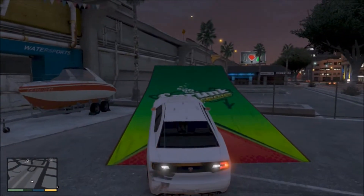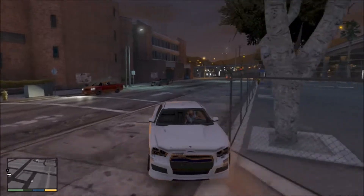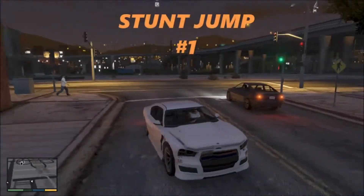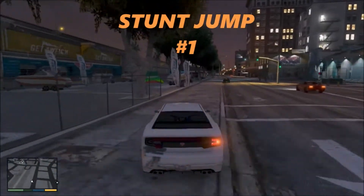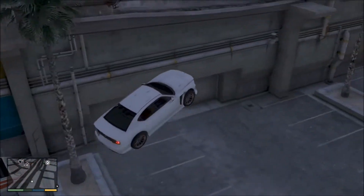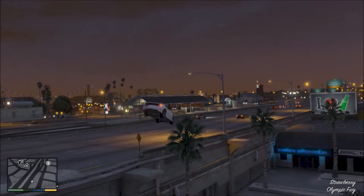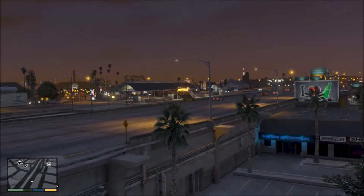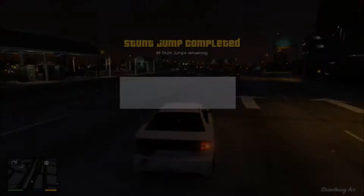That's definitely not going to be enough speed. Let's not hit the boat — want to keep that intact. Here we go, I believe this is enough speed. Let's test it out. Come on, we got to clear it first try. Slow motion — got it! There you go, 48 to go. This might turn into a little series on GTA where we do stunt jumps.